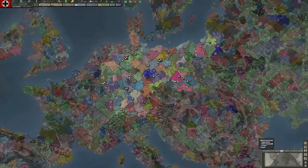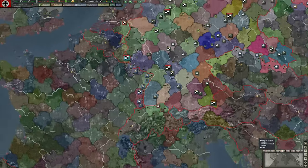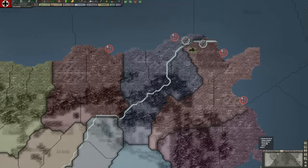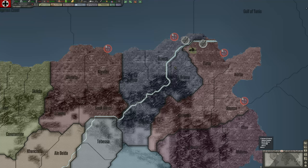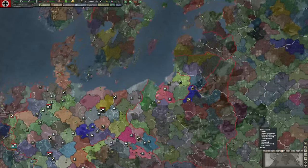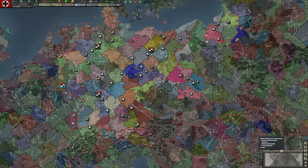Region map mode — I don't spend much time here, but it shows the political regions within the world. This doesn't require intelligence to see, so I can go down to Tunisia and see the region is named the Siliana region. This somewhat affects the location of victory points, but I think it's mostly random.